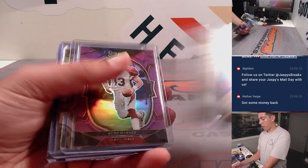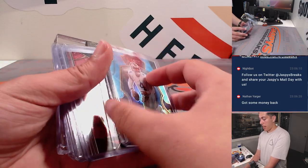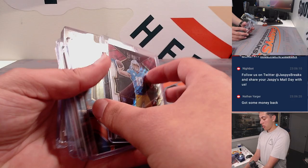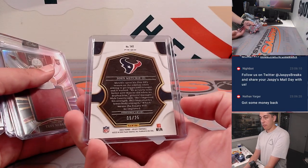Kenny Pickett, Purdy, got a Kurt Warner out of 75, Silver Olave, Dak out of 99, Jake Ferguson, Herbert out of 249, and a John Mechie the Third tie-dye rookie out of 25.